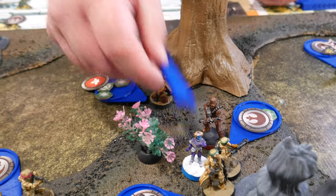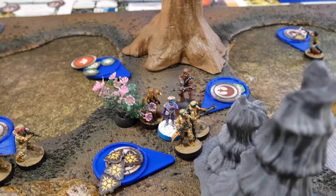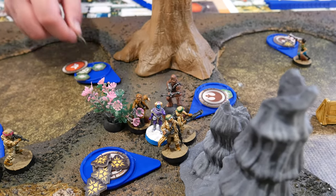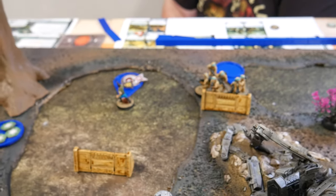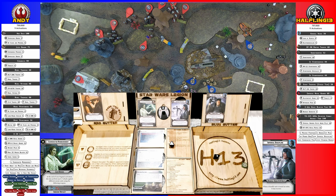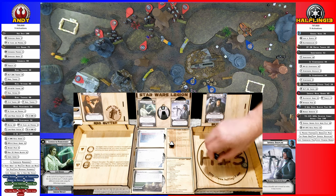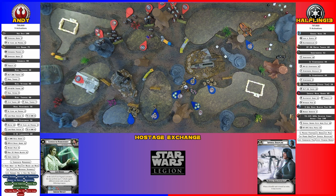I'm going to activate Han. He is going to move up into base to base contact with the hostage and use a defend dodge token. The snipers are going to take an aim, use their existing aim, and then shoot Leia in the head. One crit, one hit. Currently heavy cover down to light — that cancels the hit. I'm going to reroll one dice for a crit — two crits. Scout troopers have high velocity pierce one, so you get to make two saves and I cancel one. She surges to defend — you take two wounds. Successful shot to the head.